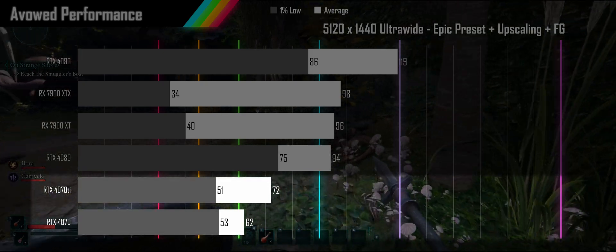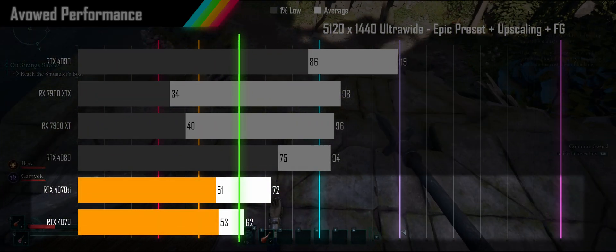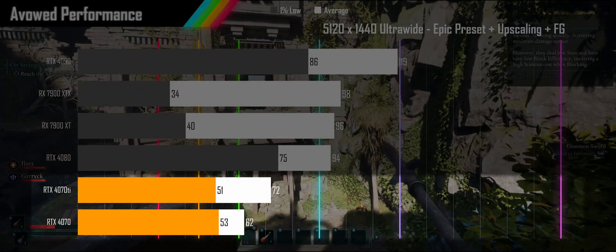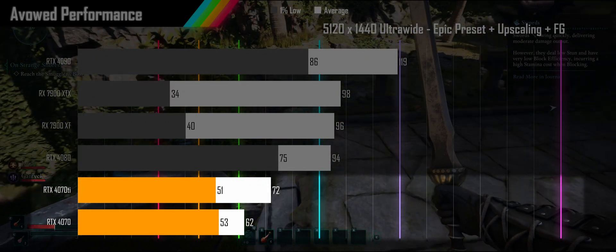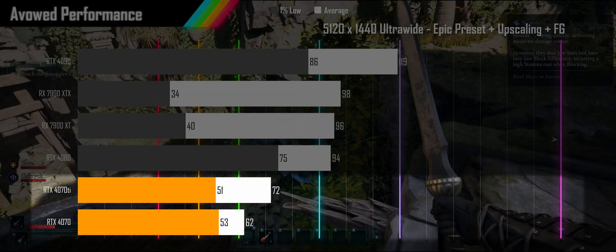The 4070 Ti and the 4070 both clear 60fps for their averages, but with 1% lows below 60, you're going to have slightly sluggish reaction times as your inputs will be sub-30Hz. Nothing game-breaking, but if it's the kind of thing you're sensitive to, it could drive you up the wall.